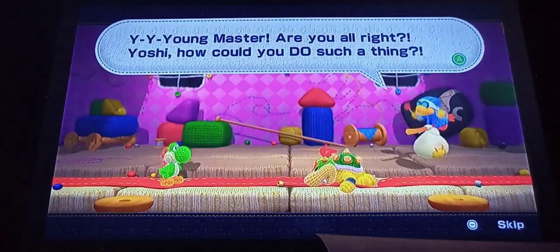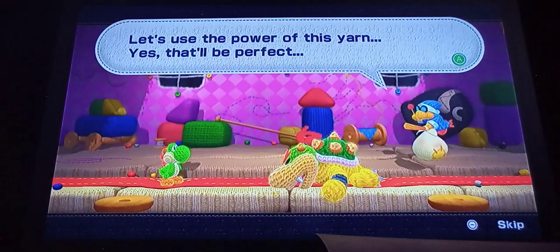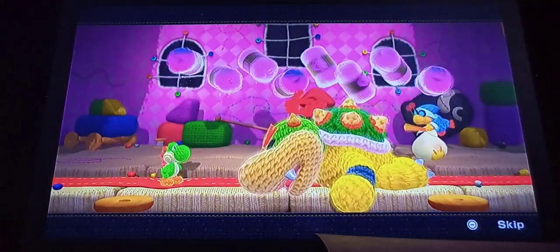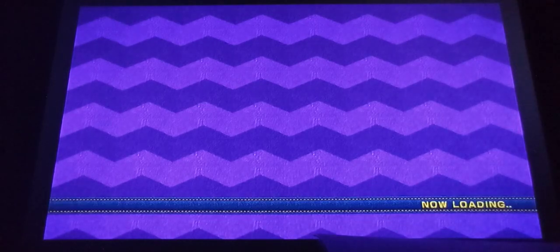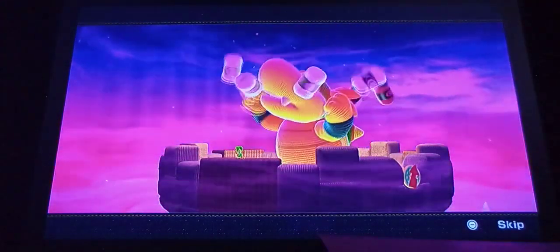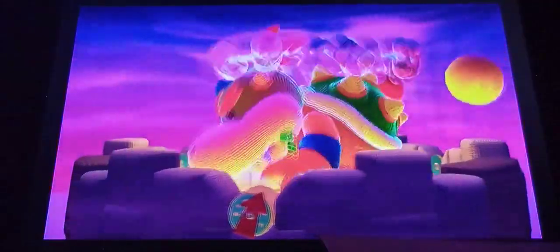Young Master! Are you alright? Yoshi! How could you do such a thing? Wait — I have the perfect idea! Let's use the power of this yarn! That'll be perfect! Hey! What's going on here? What has Kamek done? He's mad! I'm mad! Now we're going to the real fight!